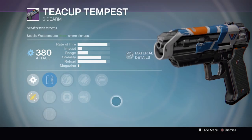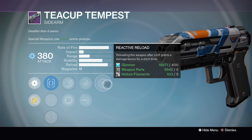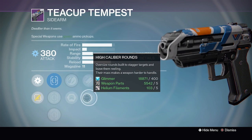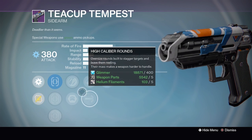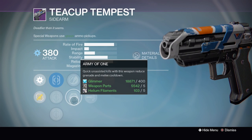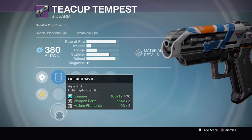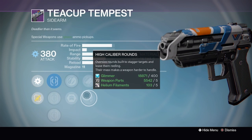Teacup Tempest is interesting this week if you're after a Reactive Reload sidearm that can be pretty nasty. We've got Fitted Stock for more stability or High Calibre Rounds, Zen Moment or Army of One, and then Steady Hand IS, SureShot IS and Quickdraw IS. So overall a pretty decent sidearm.